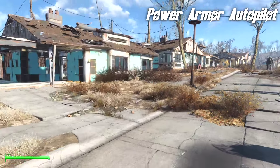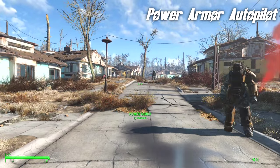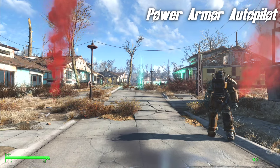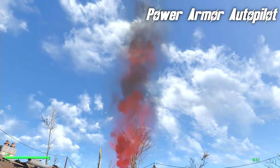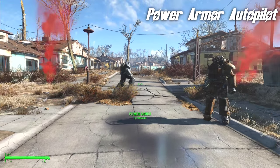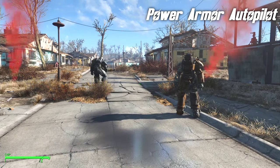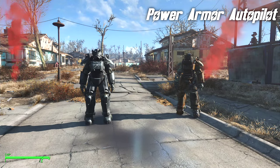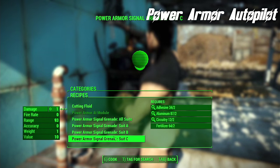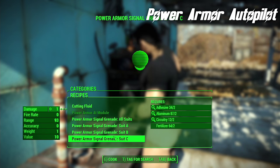I think that effect is much better than the other mod's delivery system — I think that is very cool. Once the flare goes up, the Power Armor disappears and then comes back with a Power Slam! Maybe it doesn't always Power Slam. You can summon all three with a single grenade, but these grenades are going to require circuitry again, and that is something that's not always that easy to find.